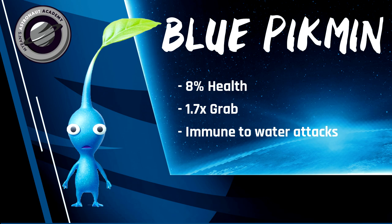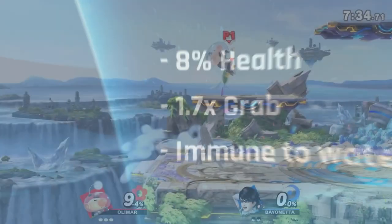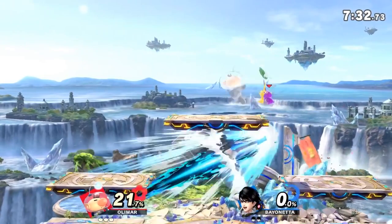Their specific immunities are a bit niche but have some uses. They are immune to water attacks, an example being Corn Counter, and they take longer to drown in water. Blues also have more health than all but purple, sitting at 8%.